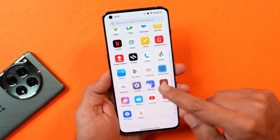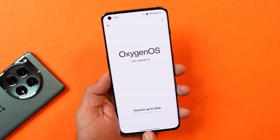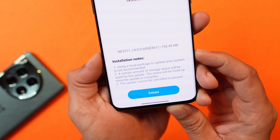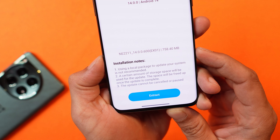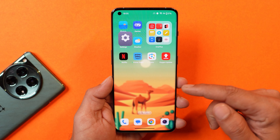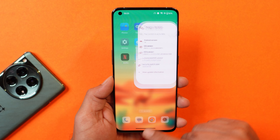Here I have my OnePlus 10 Pro. I did not receive the OTA update so I had to manually install it. If you go to the about section, the latest version is .600 and it also comes with the 5th March 2024 security patch. The update size was approximately 758 MB. You guys can either use the OxygenOS updater application or you can find the download links on the Telegram group — just download that file and install it manually.